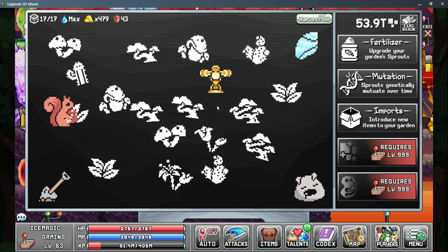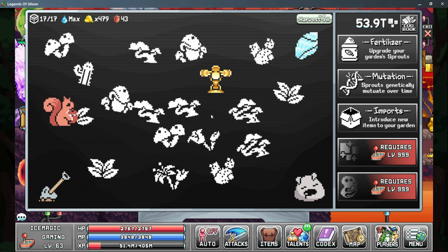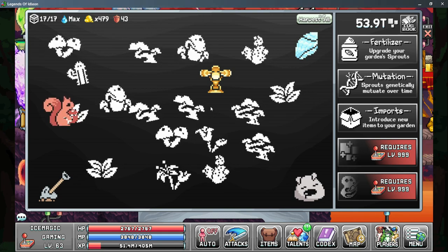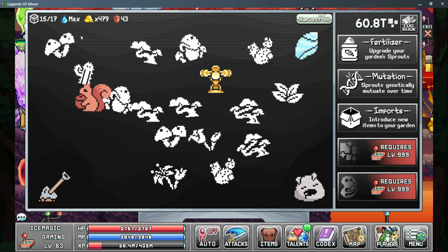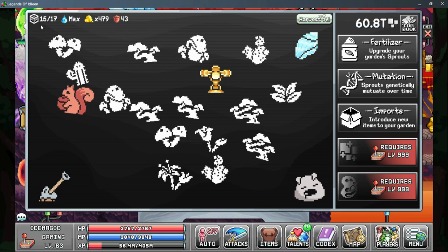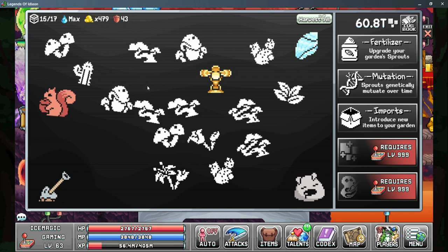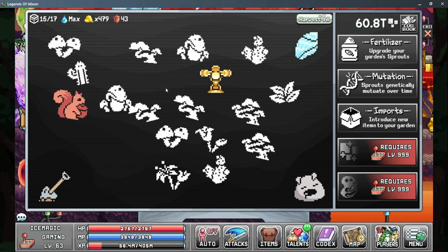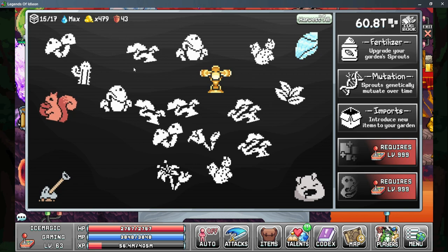Most of your interaction in the Gaming Skill will happen on this screen, and this is where we grow our plants that we can then harvest to generate gaming pixels. Each of these plants do have different bonuses, but more on that when we get to the mutations a little bit later. A few important pieces of information on this first screen is in the top left-hand corner, starting with the plant counter on the very left side — this shows the current number of plants you have grown as well as the maximum possible plants for your current game board. The Water Droplet, Golden Nugget, and Acorn all correspond to different benefits that you unlock through the Imports tab, and we'll go over those individually a little later.